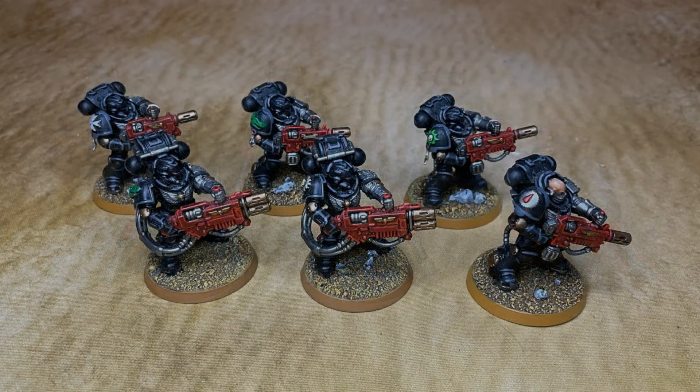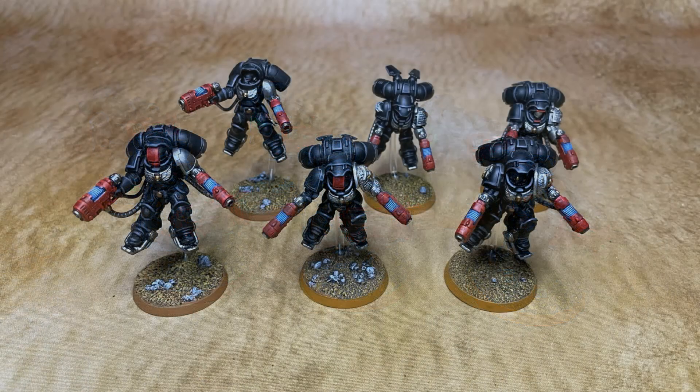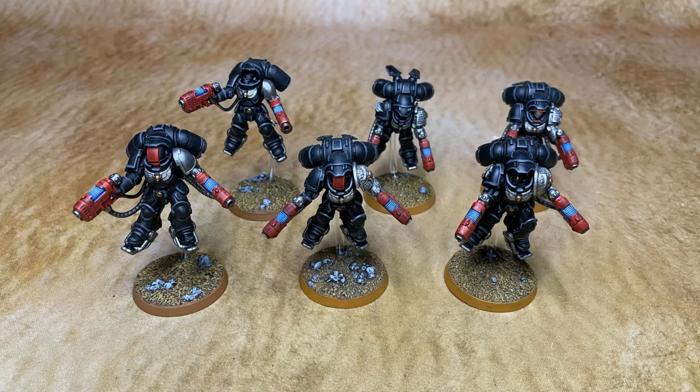We have a six-man Eradicator squad — great for shooting vehicles — and they'll be riding around in the Land Raider to get nice and close into Melta range. We also have a six-man Plasma Inceptor squad. That 3-inch deep strike is really strong, they hit really hard, and they're twin-linked. They're a subject for the plus-one-to-hit stratagem — there's a strat that gives them +1 to hit and +1 AP if they're outside of 12 inches of their target, so they don't really need Oath of Moment when using that strat.